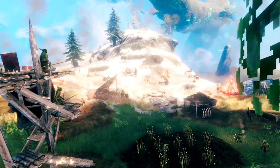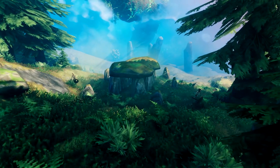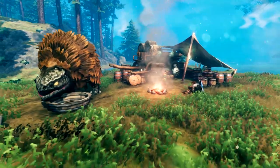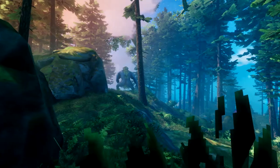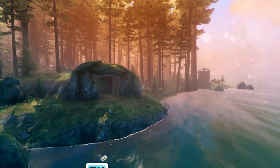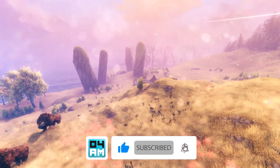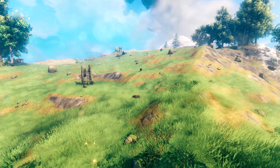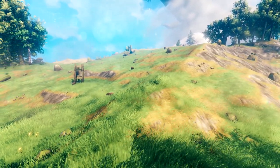Alright guys, there you have it — two very awesome new seeds to check out: one with an extremely nice island that has pretty much everything you need on a small scale, and then also a small black forest island right next to the spawn with the trader and lots of stuff to explore. I hope you enjoyed it — make sure to hit that like button if you did, and leave a comment down below if you want to see more seeds or other guides in Valheim. For now it is 4am out, so make sure to subscribe if you want to see more. I'll see you guys in the next one — peace!